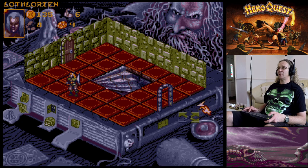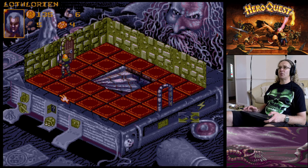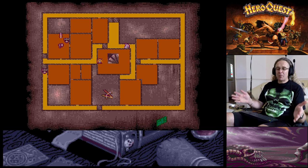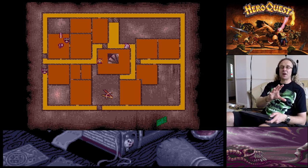The Dwarf has a potion of healing and a potion of strength. I'll use the potion of strength - 'You have two extra dice on your attack.' Opening up the other door as well - now that passage is open. Looking at the map, you can see the four areas that the heroes cover in this quest. You only reveal the tiles when the heroes actually explore them.